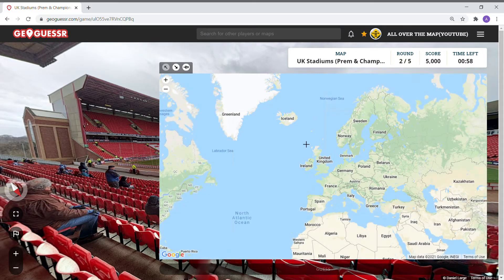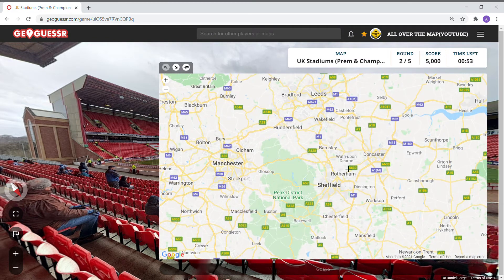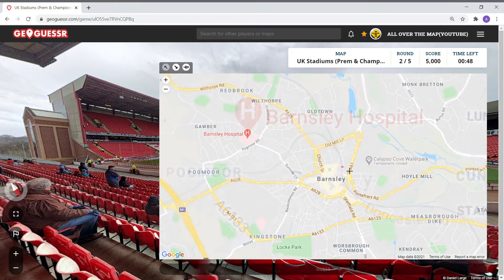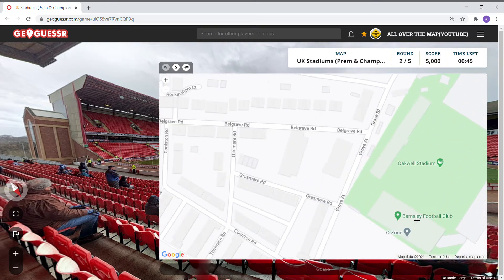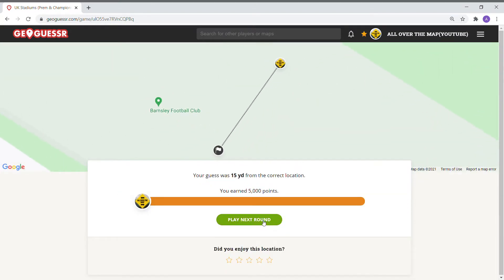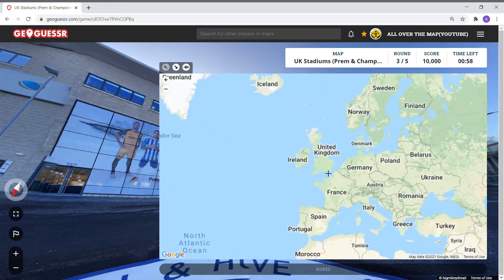Barnsley — I swear I got screwed up on this one before. The Oakwell — I think we're down here. 15 yards, five thousand points. On to the next round — back at Brighton and Hove Albion.